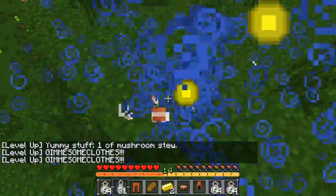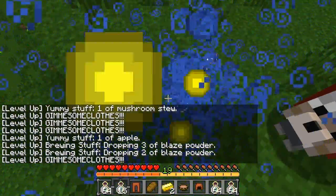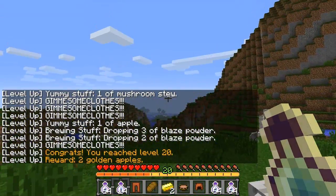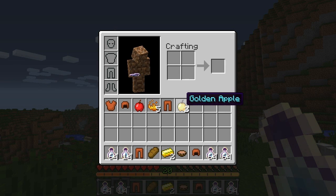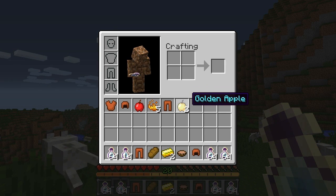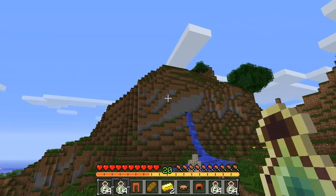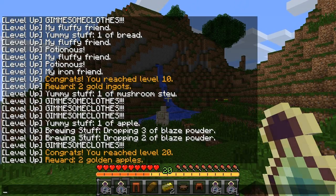Let me make our way back up to level 20 so you can see that once we hit level 20, you get the cool text again. We got 'Brewing Stuff,' 'Yummy Stuff,' and 'Gimme Some Clothes.' You can see in our inventory we got two golden apples, which is a really rare drop. According to the mod page, when you reach a level divisible by 10 you have a small chance of getting two to three diamonds, gold ingots, slime balls, or golden apples — so we got really lucky hitting level 20.